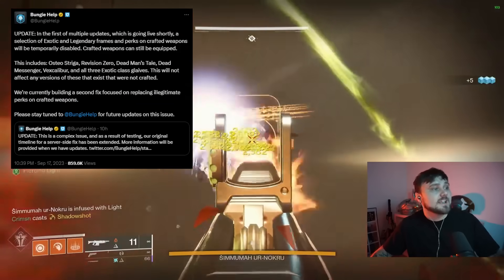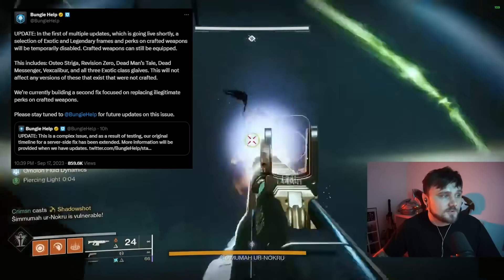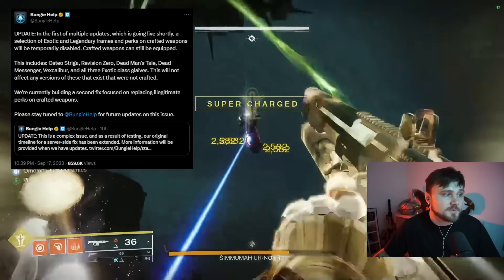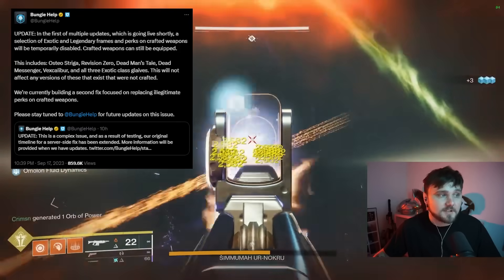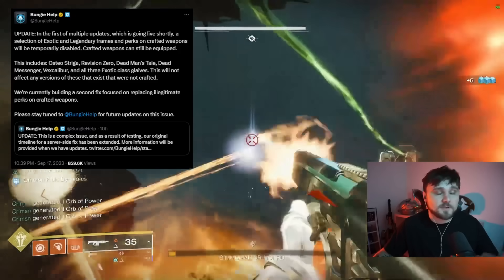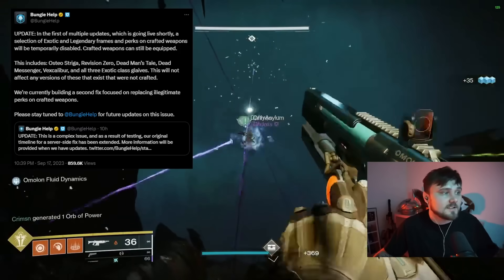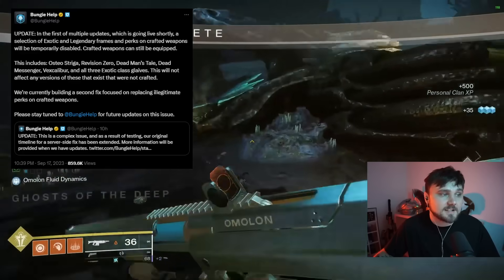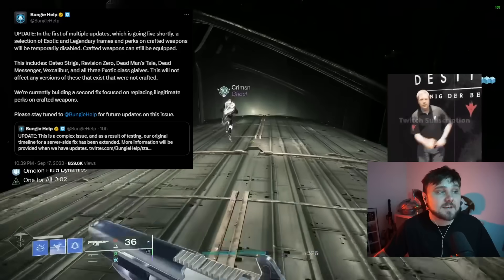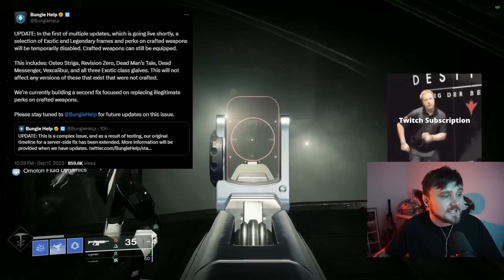First, let's read the Bungie Help post. It reads: 'In the first of multiple updates going live shortly, a selection of exotic and legendary frames and perks on crafted weapons will be temporarily disabled. Crafted weapons can still be equipped.' So keep that in mind — crafted weapons still work — but these things are going to be disabled: Osteo, Revision Zero, Dead Man's Tale, Dead Messenger, Ex Caliber, and all three exotic class glaives. This will not affect any versions of these that were not crafted.